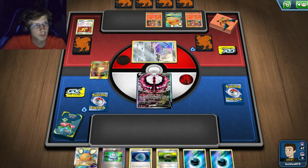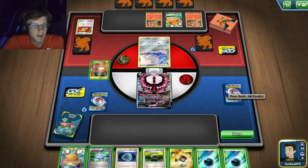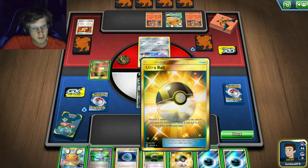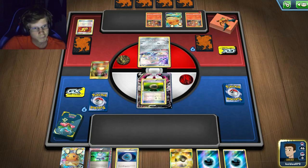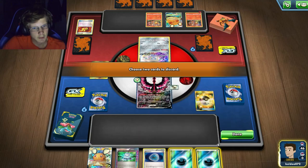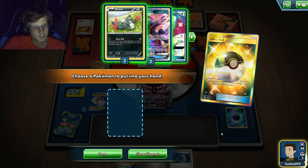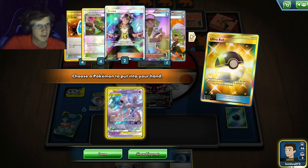He has no idea what I'm playing yet. I top-decked both energies. This is a big hand — maybe I just get a Crobat. I've already committed to the Ultra Ball. I've got four Dimension Valleys, seven or eight energy, two are prized. I don't even need a ton of energy, so I'll just get a Mewtwo Mew. I should have gotten something else — I kind of just want to Sycamore.